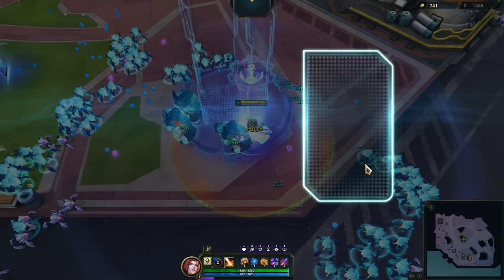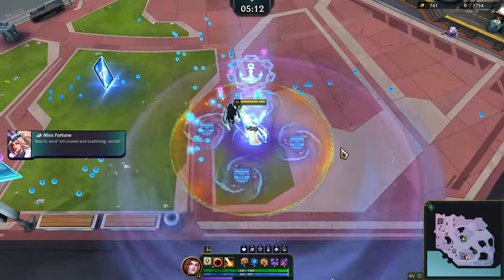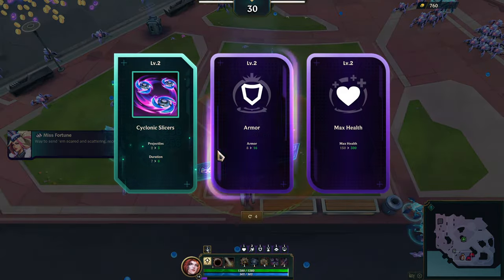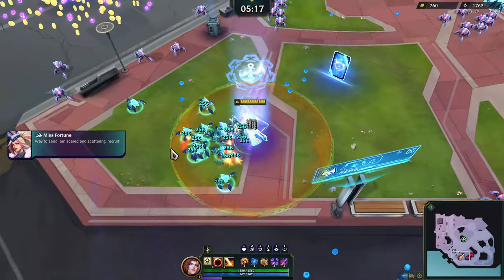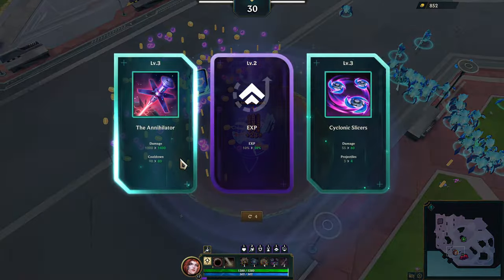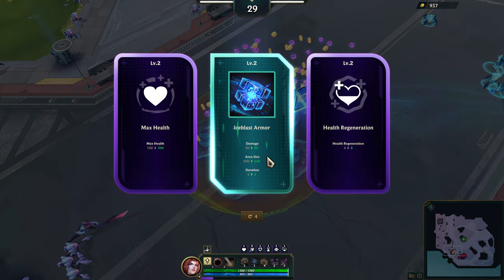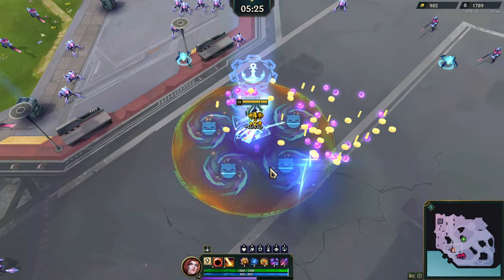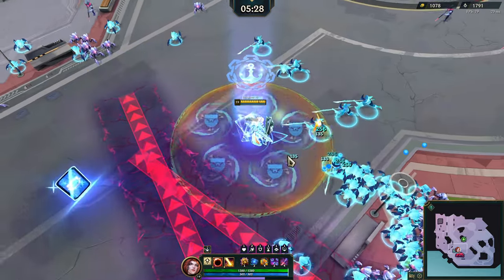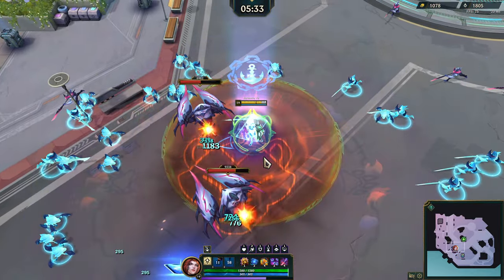We'll do level 2 of the annihilator - get that cooldown as low as we can. Nice, pretty good timing honestly. Cyclonic slices all leveled up - good good good. I'll do the annihilator again, and ice blast armor, and the annihilator again. Just trying to take all these boys out as quickly as possible basically.